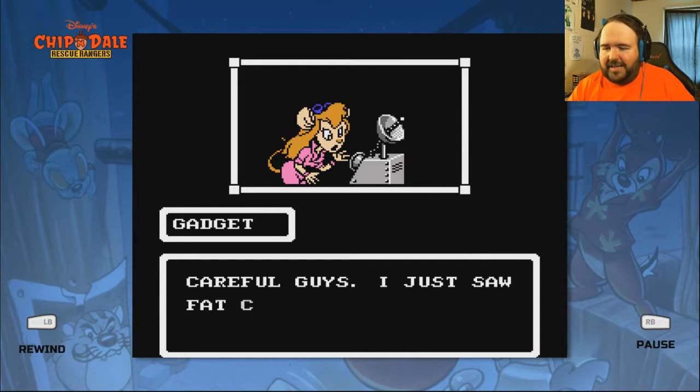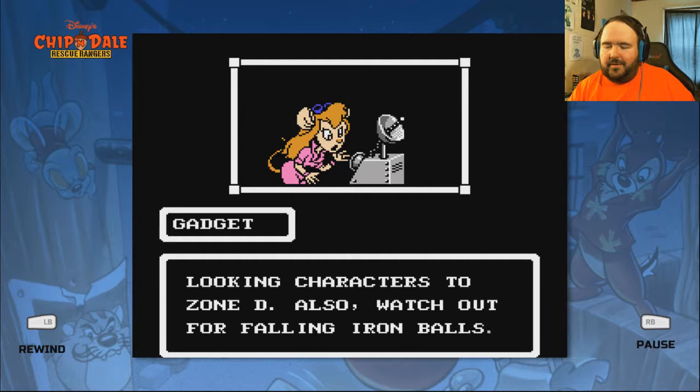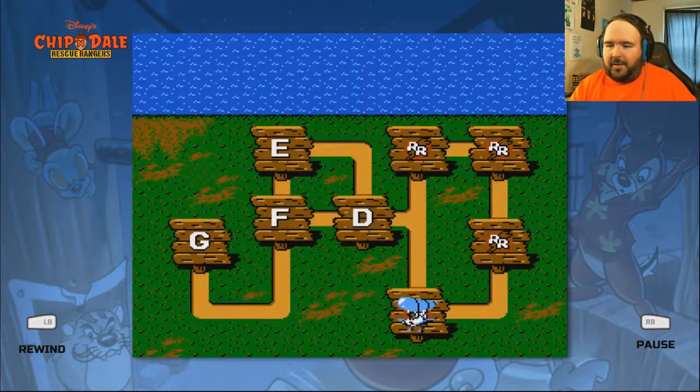Careful guys. Fat Cat sent some tough-looking characters to zone D. Again? Okay. I get this in both of them.